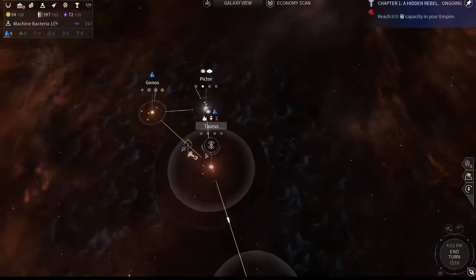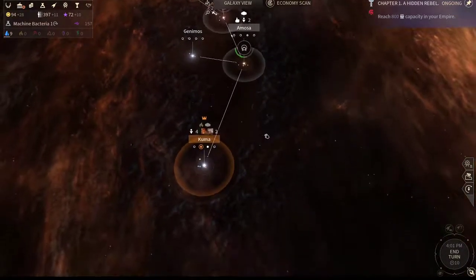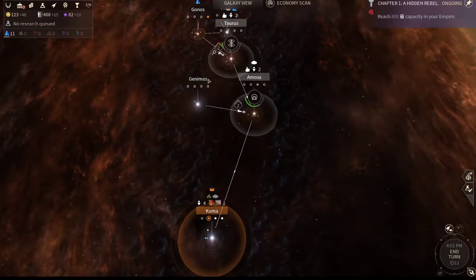There's a tundra here for us. At least we're getting systems with four planets. Four planet systems are pretty much middle of the ground — it can be from one to six, with six of course being the best. But these ones are alright; it could be much worse.